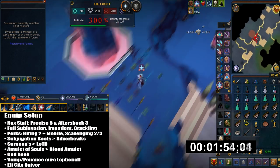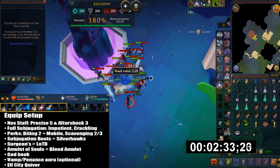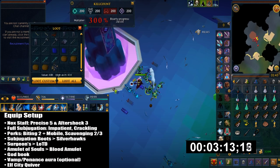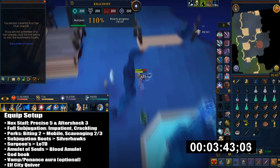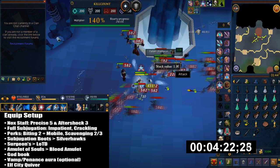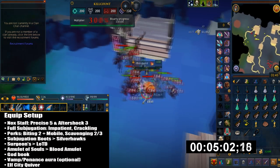Here's my equipment setup. You should use either range or mage because of their corruption abilities — if you were to use melee here, it can be very dangerous. I have a Noxious Staff. The perks I suggest are Precise 5 and Aftershock 3. I don't have any spare gizmos for these perks, so I didn't actually use them in this video.